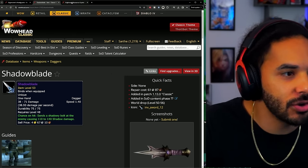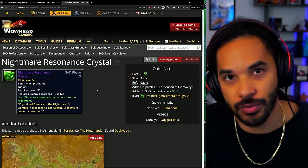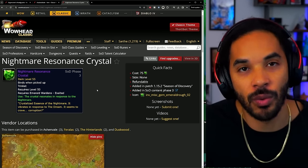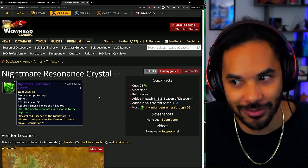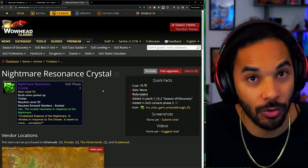This is by using the new Nightmare Resonance Crystal — the epic trinket you get from reaching Exalted reputation with the Nightmare Incursions. Players are just hitting Exalted recently, or they hit Exalted before and didn't want to share this information because it was just the most ridiculous way of making gold.